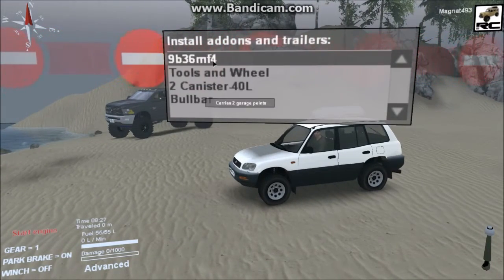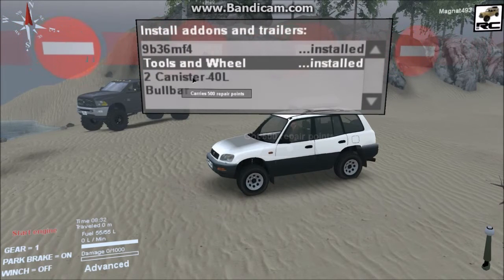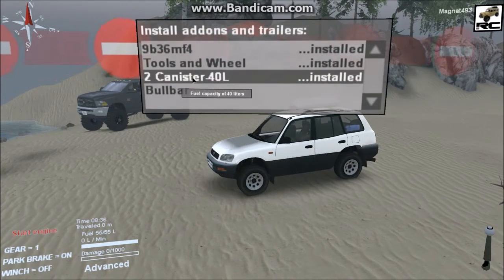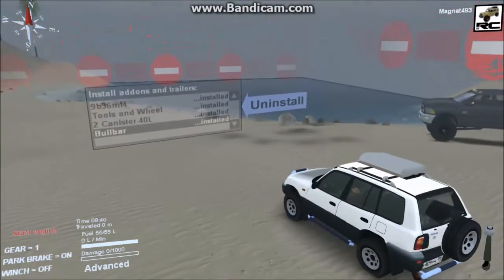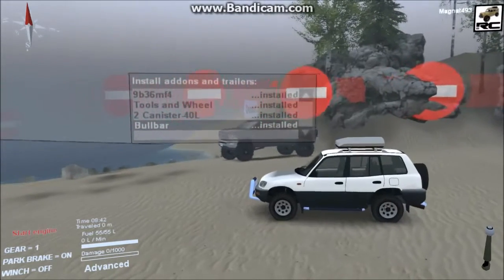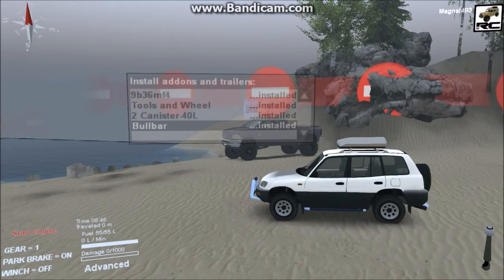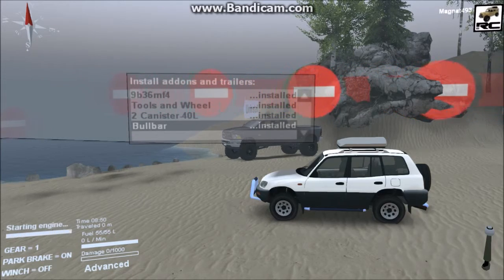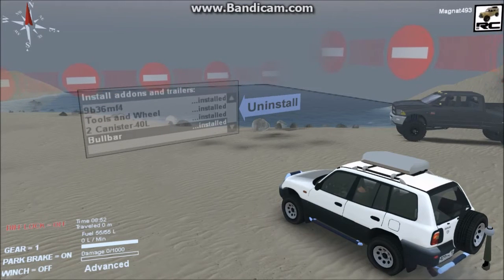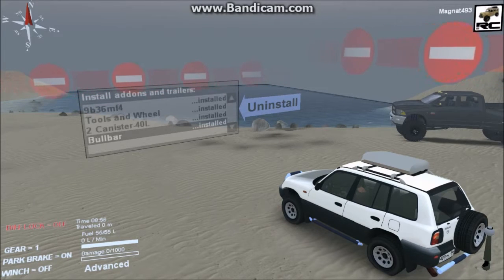You do get a couple of add-ons: you can get the classic family roof pod, some tools, and a spare wheel mounted on the back. You can also get two canisters to carry petrol, a bull bar which adds a nudge bar to the front, rock sliders to the side, and a rear bar at the back. This mod really does reflect the off-road capabilities of a stock RAV4. It sounds like a four-cylinder with a set of cracked headers on it.